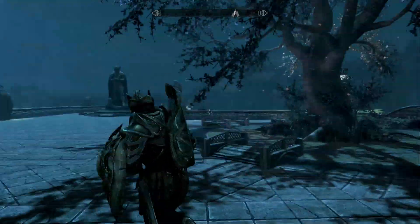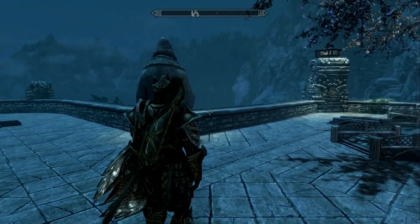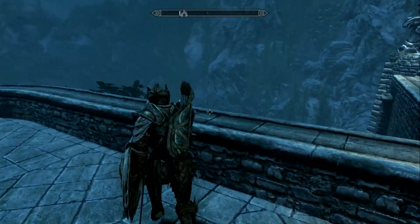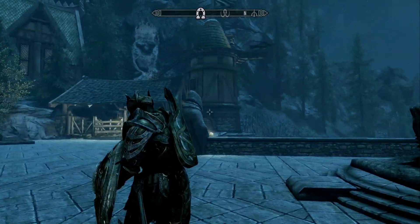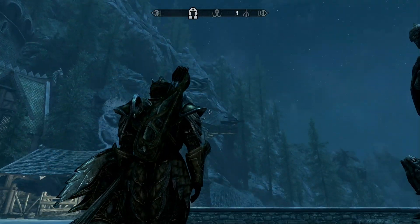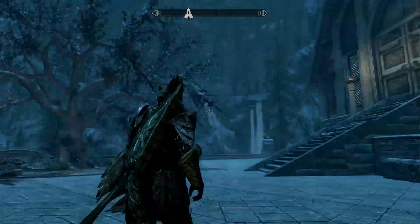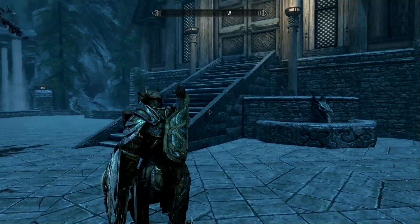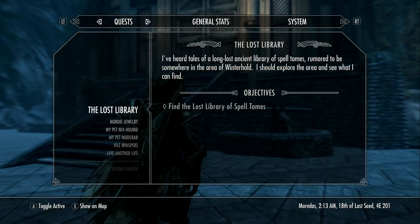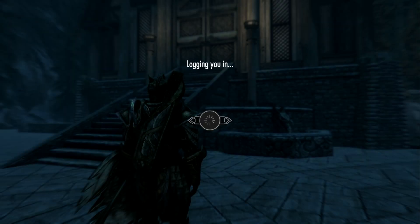Don't worry about that red dot — there's some enemy out there that still doesn't like me. So this is the Dragon Cliff Manor, complete with dragon. It would be nice if he would come back and land. I don't know if he's going to. To get Dragon Cliff Manor to work, the short way was to turn off a bunch of mods. Let me go show you this.